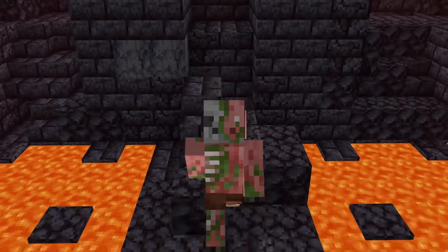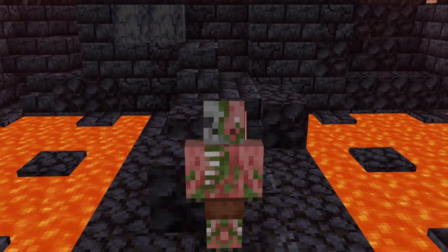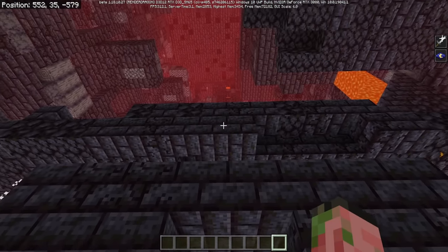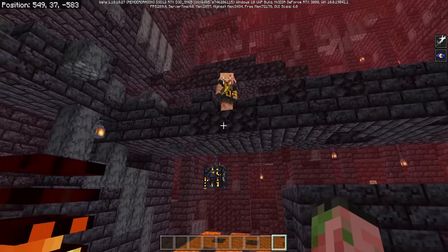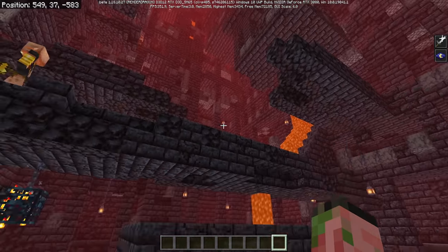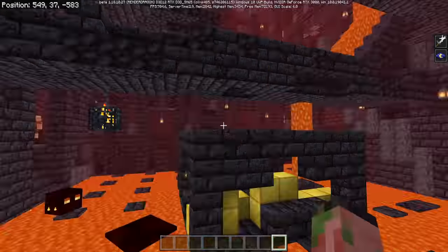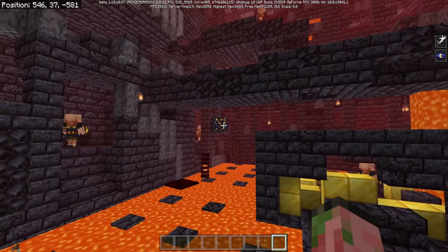First things first, there is a materials list down in the description so you know absolutely everything that you need to build this. The first step of this build is to find yourself a treasure bastion — one with a magma cube spawner at the bottom of it. You're going to need to conquer and take over the bastion. Basically, don't die. Maybe place down a lot of torches, because everything here is mean and wants to kill you.